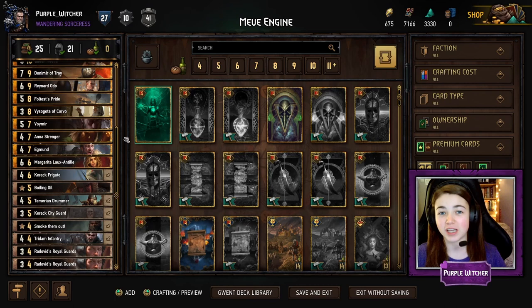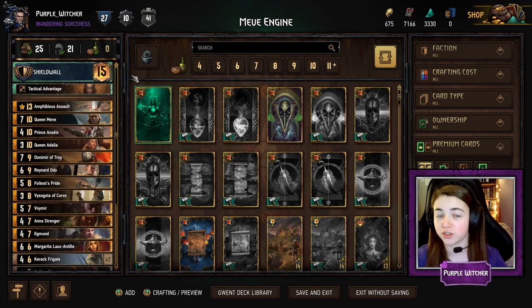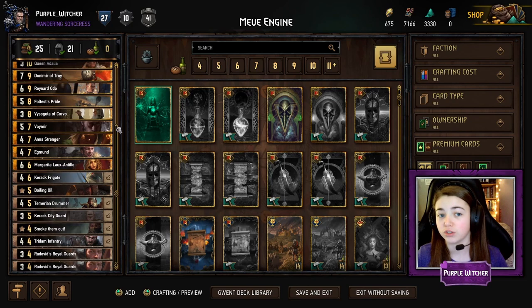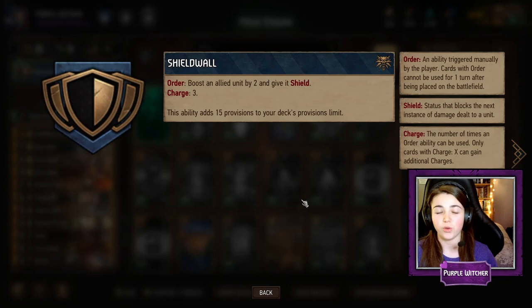Welcome to the Gwent Deck Builder where we can see the deck in full. It is made up of 12 gold cards and 13 bronze cards, and the main thing to note is the engine cards. Engine cards boost themselves or another unit, or put more points on the board at the end of every turn, giving them a lot of points to accumulate over a long period of time. So we want the rounds to be as long as possible to really get as much out of those engine cards as we can. The engine cards are mainly soldiers in this deck — it's got a theme around soldiers which is really fun to play around.